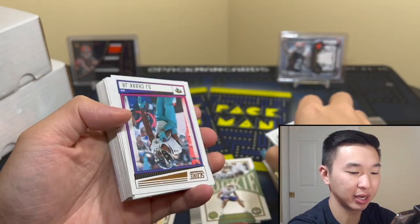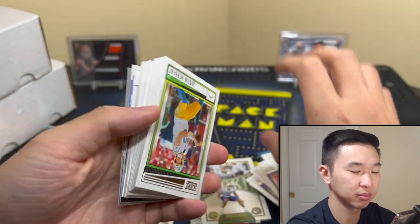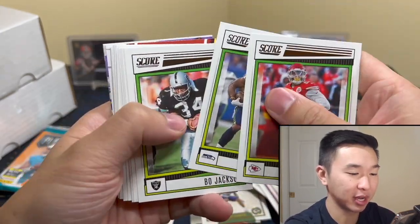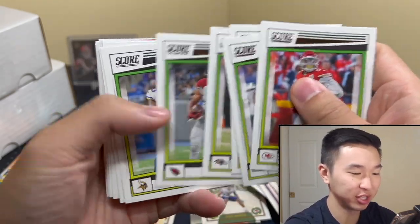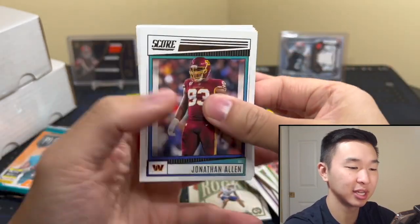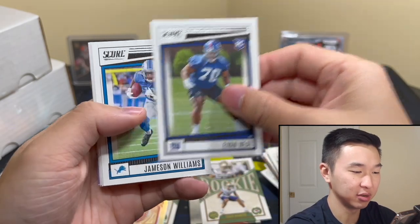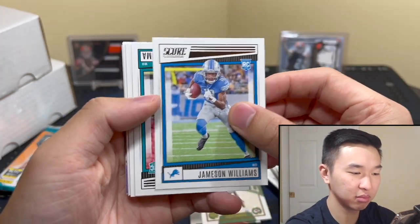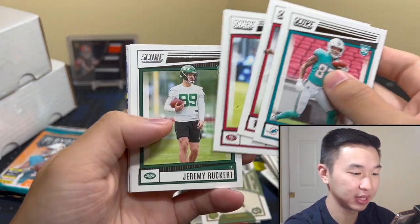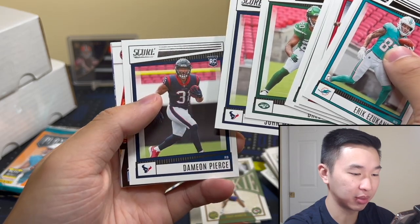We have a lot of base — I like this base design, though the photography isn't as cool this year in my opinion. Unnecessary base but a lot of base. Evan Neal, Jameson Williams — I like. We get some parallels, can get the one-on-one Evan Neal, that'd be nice. A bunch of rookies — Breeze Hall, not bad. Michi — something's coming up here and there's our last one.